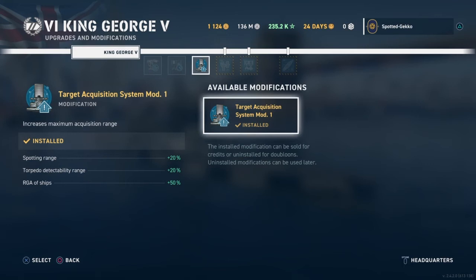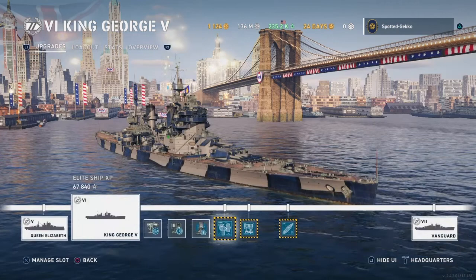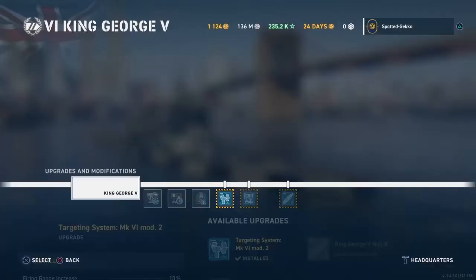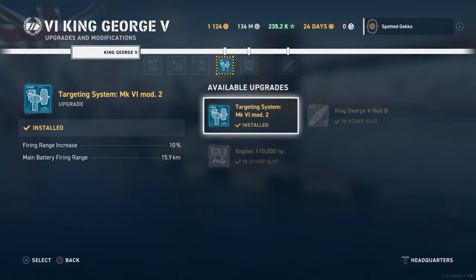The next slot is your standard target acquisition system, giving plus 20% to spotting, torpedo detectability, and acquisition range of ships. When we get into the upgrades you earn through experience — it takes a lot of XP and quite a while to grind to tier 7 — your first choice is targeting systems, the King George the Fifth hull, or the engine. I chose targeting systems first for the additional 10% firing range increase, bringing main battery range to 15.9 kilometers.